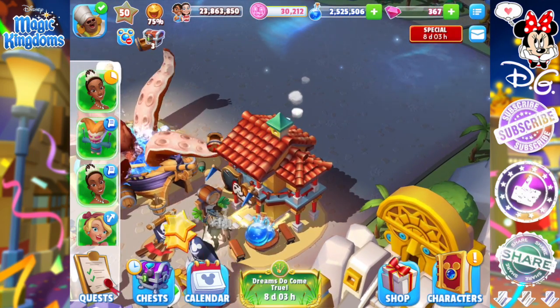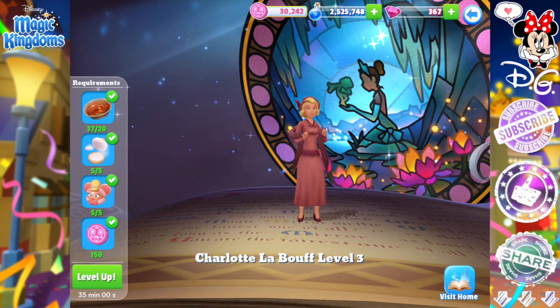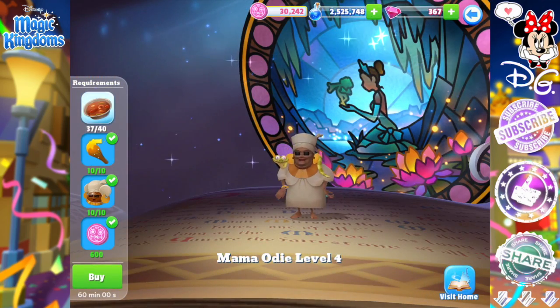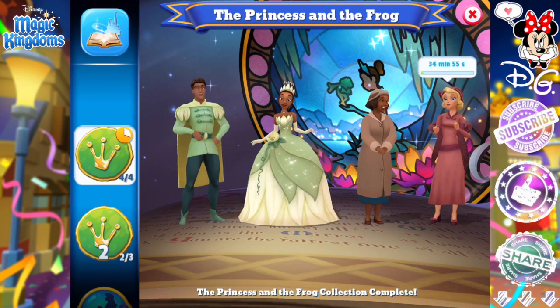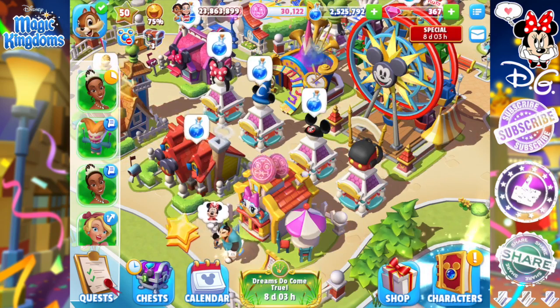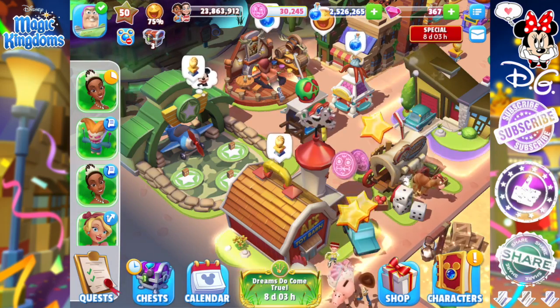One thing with Ariel is that she doesn't have a human best friend — just her fish friend. It's kind of hard. I feel someone like Ariel needs a new best friend. If they could have some sort of dialogue where Ariel and Charlotte become friends at some point, that would be loads of fun. Charlotte would love nothing more than to teach someone like Ariel all about human stuff, and it would give Charlotte a new hobby, which I think she kind of needs.